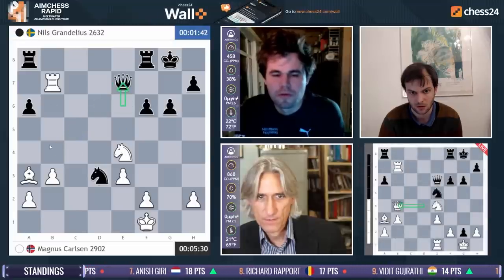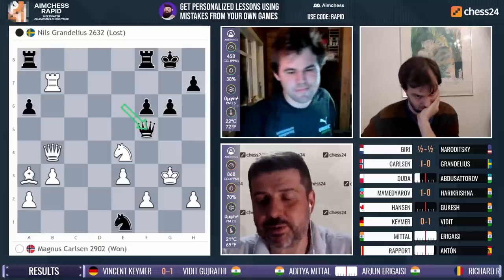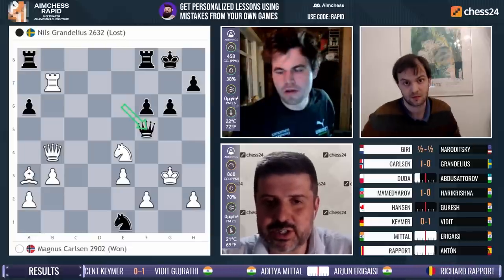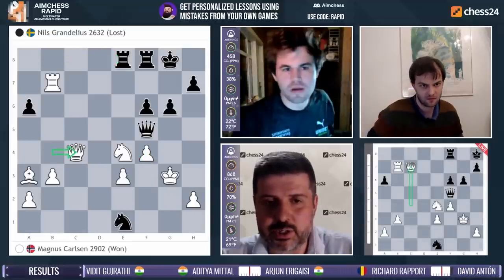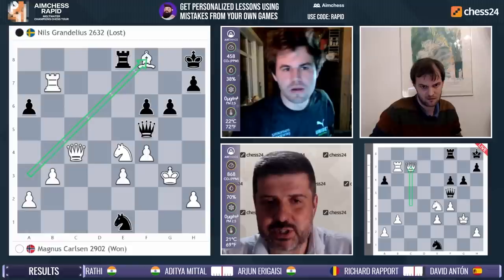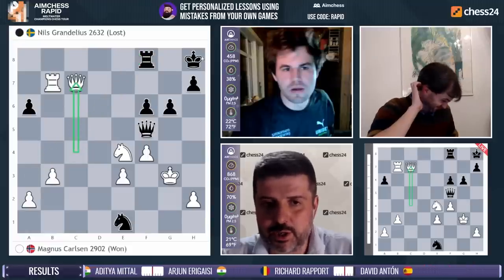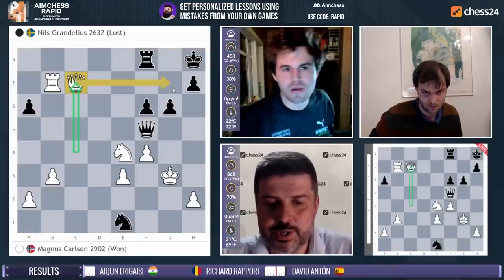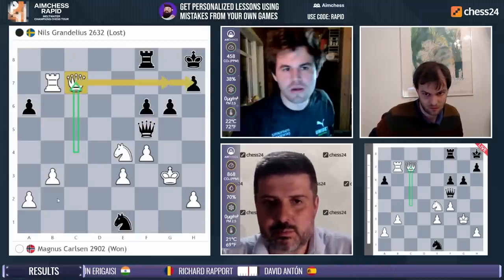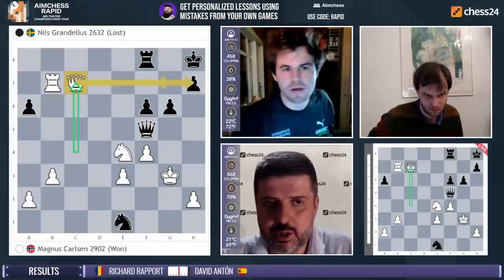He got mated on g5. The king went to g3, which is even smarter I guess, to stop all the checks. Queen f5, f4, and queen c4, queen c8, then queen c7 — a very facile victory from a certain point onwards by Magnus. I still have to wonder if the all-in with queen e6, knight g5 was necessary — didn't really feel like Niels absolutely had to go for that.